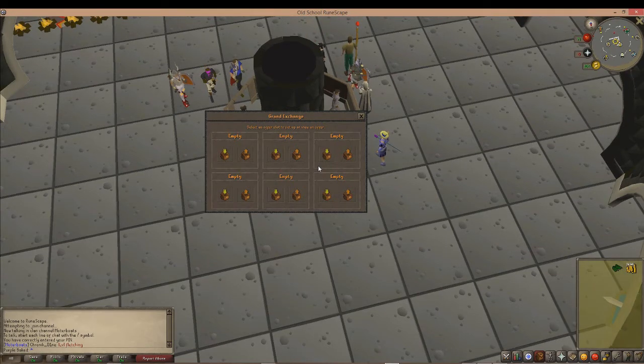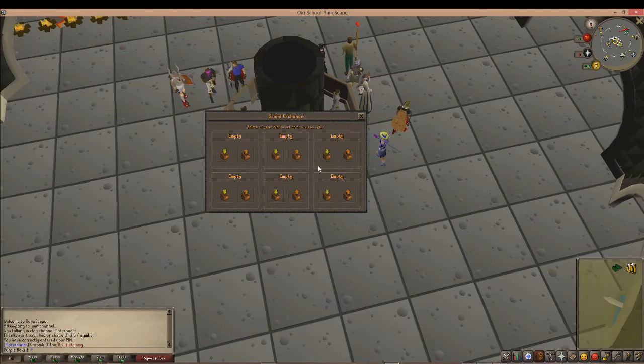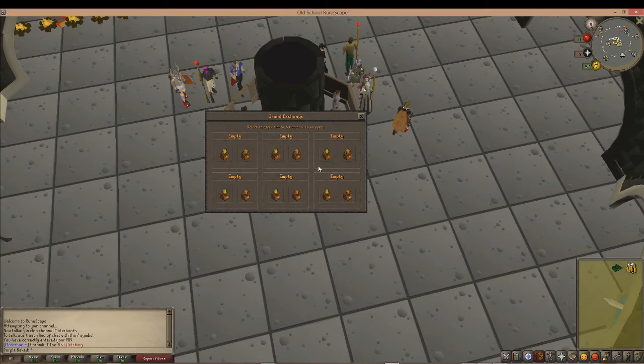There's a bunch of different items you can flip, but the most common things are raw materials like coal and other ores, also things like prayer pots, super restores, and things like that. Generally you want to flip items that people buy a lot but don't necessarily need — optional items — things like cannonballs that make training a little bit easier.